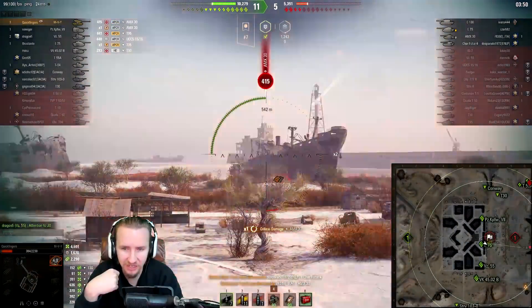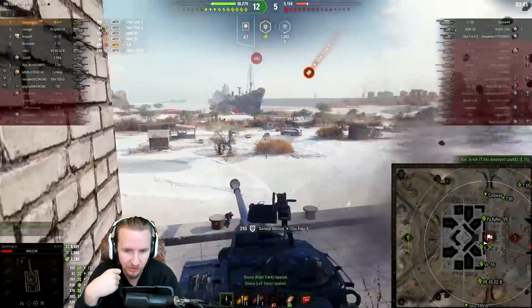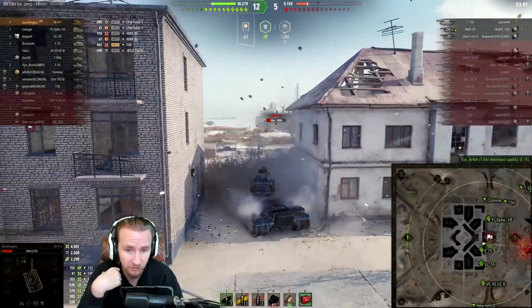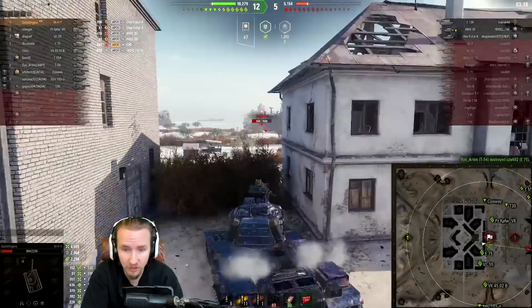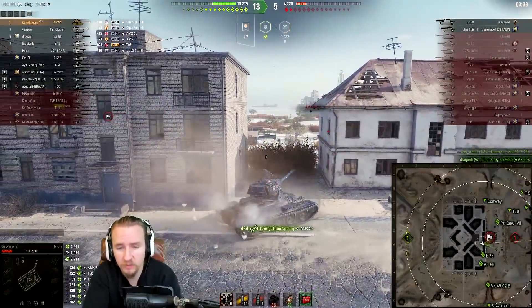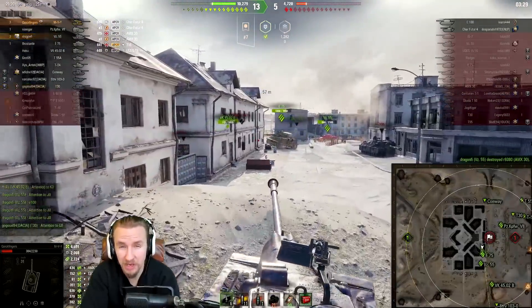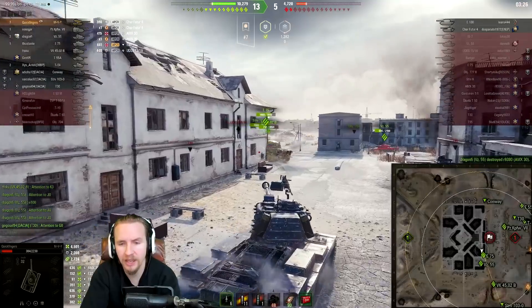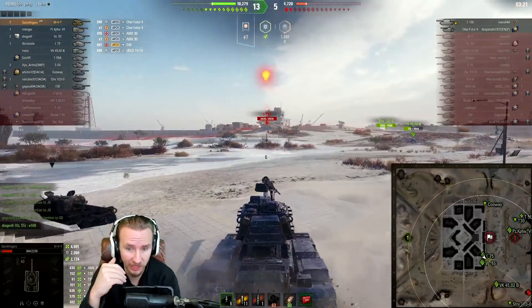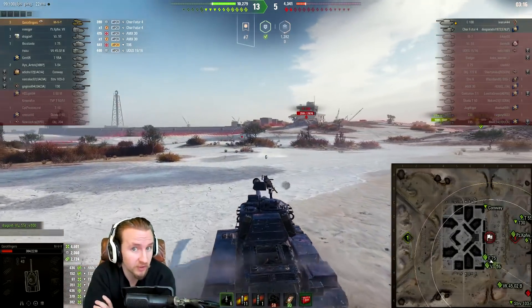I make a little mistake here going too far forward - the second one in this gameplay. But luckily it looks like my hull armor is going to keep me alive against the Char Future 4 even from the side. An AMX spotted at the back - I can't believe I was unable to see that tank. But even with the mistakes I'm making in this game, it's just that all-round derpy armor on the vehicle that seems to allow you to get away with playing aggressively and maybe playing a little loose.